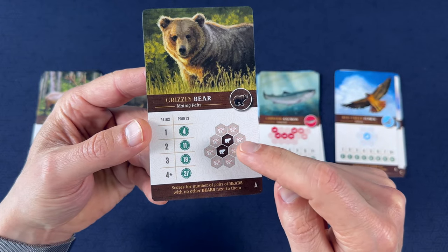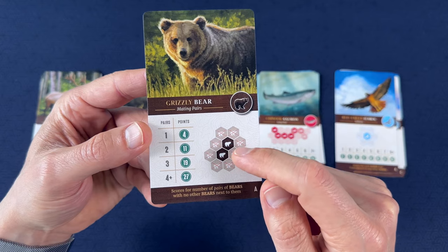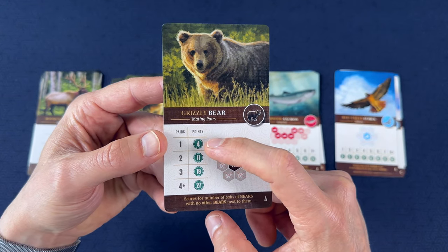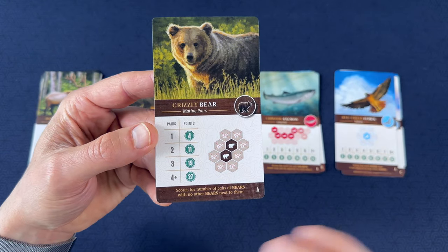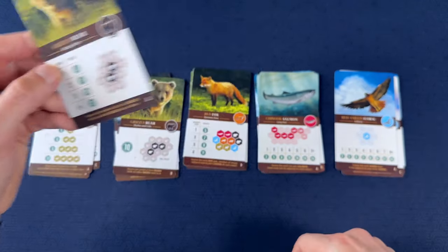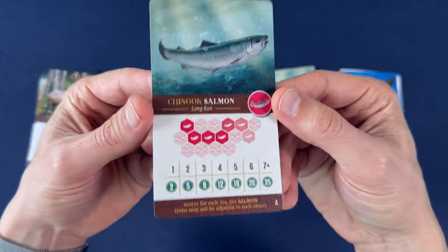These bears like to be in pairs — they don't want to be around other bears, they just want two together. So if you have one pair on your map that aren't touching any other bears, that's worth four points. If you have two pairs on your map not touching, that's worth 11, 19, 27, and so on. Versus something like the salmon on this card here.